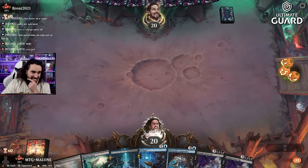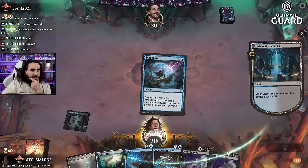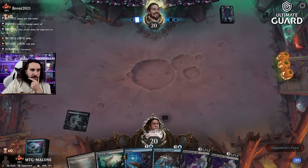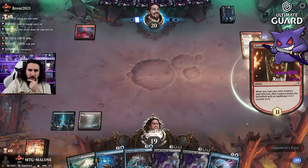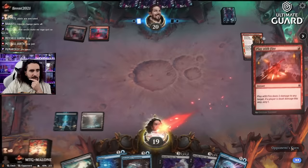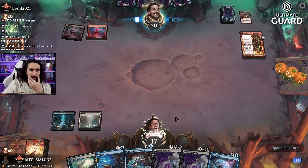We're up against Brent 2021 — because Brent 2020 through 2019 were already taken. I really like the hand. We were in the numbers, tried to play Azorius Control and got absolutely wasted. Yes, I'd like that Syncopate, thank you very much. Another mono red! Play with Fire — and if we draw one more land we're pretty good.